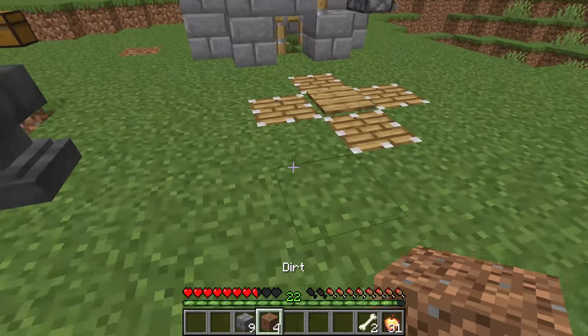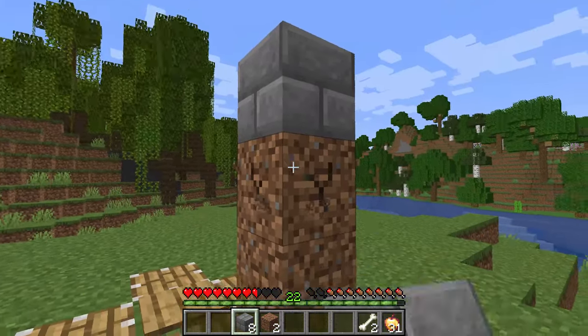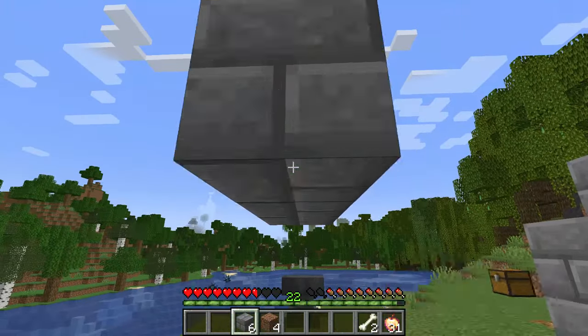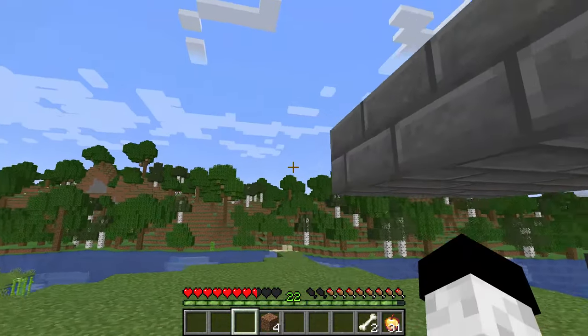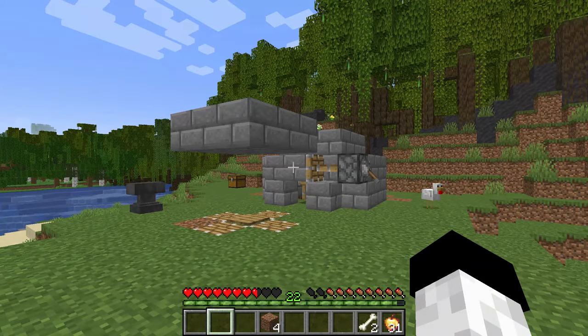The final building step for this farm is to place a three by three roof section above the newly placed pistons. And that's it — now let's use it to farm some music discs.